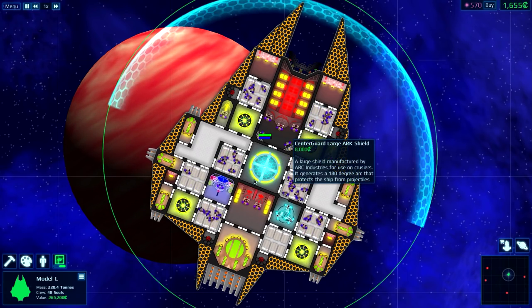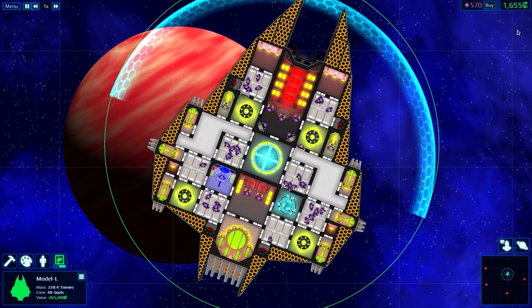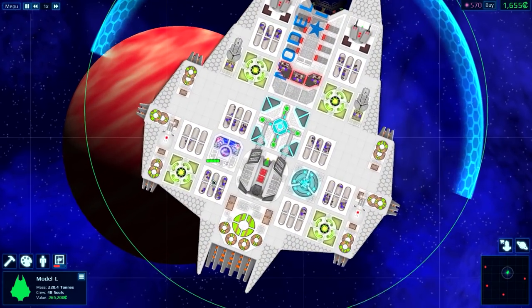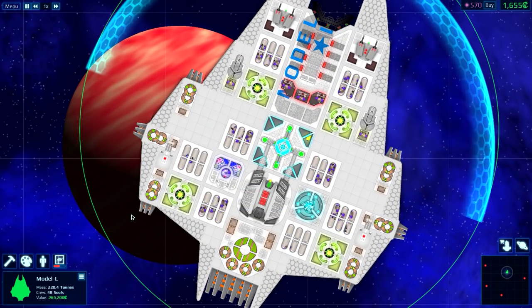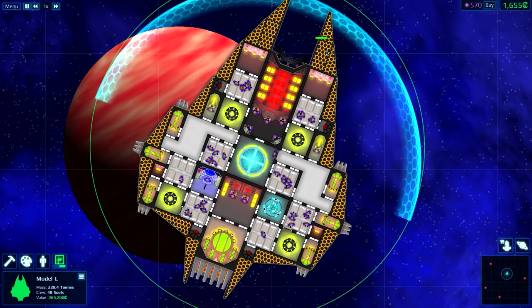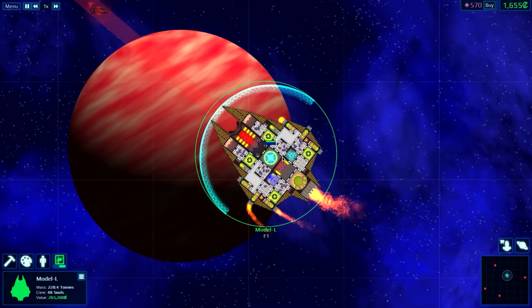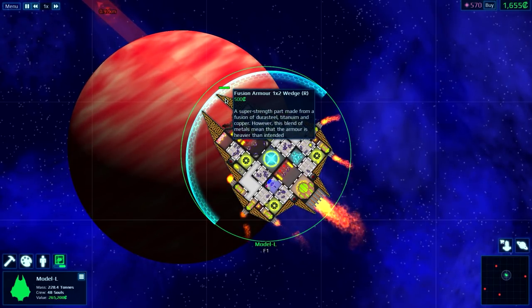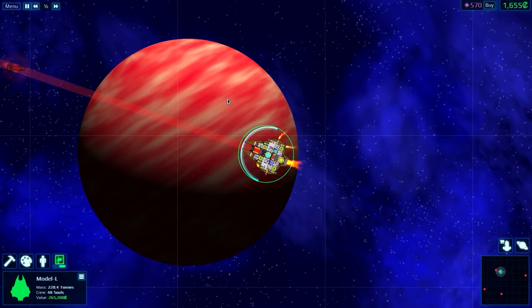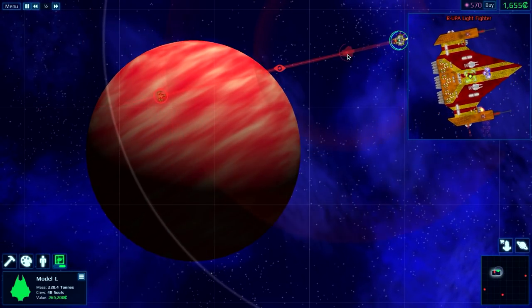We have one large shield generator. I was going to add in more guns but I have no more money. Let's take a look at the top — looks pretty cool. Really interested in seeing how well this gun does. I believe we're in a tier 2 sector right now, and we also have fusion armor on this ship.